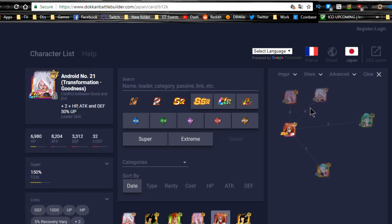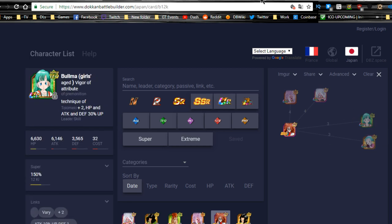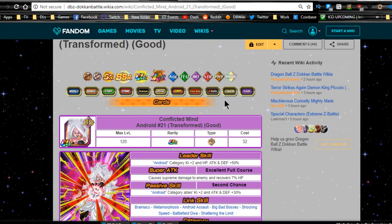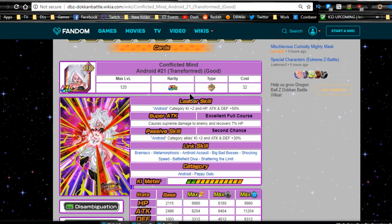With her Dokkan form, she shares four link skills: Brainiacs, Transformation, Artificial Human, and Female Fighter. With the Bulma cards you get Brainiacs, Female Fighter, and Scientist - so four Ki and attack and defense plus 10% up, which is definitely worth it. You could have them on a Peppy Gals team when going up against the Master Roshi event.